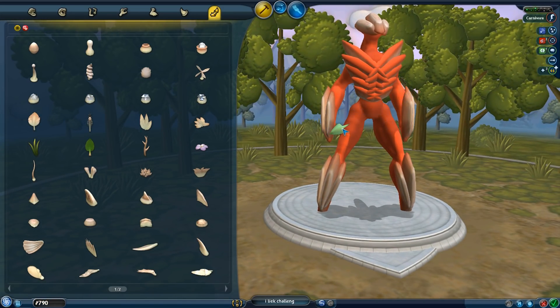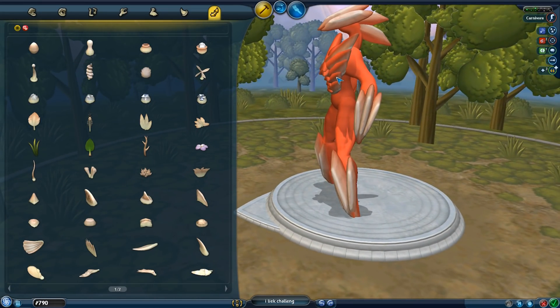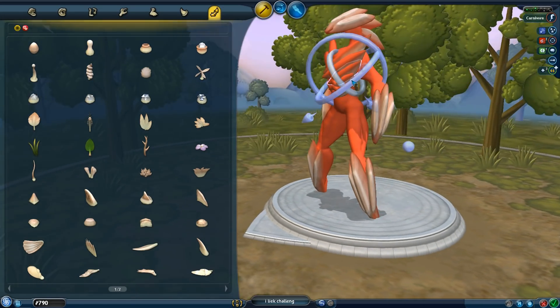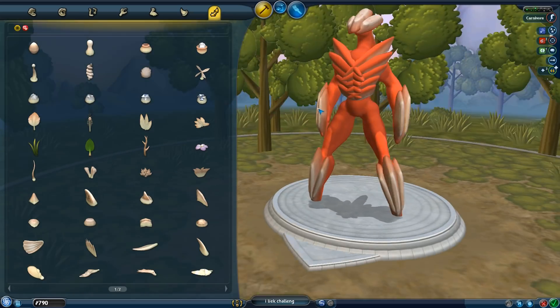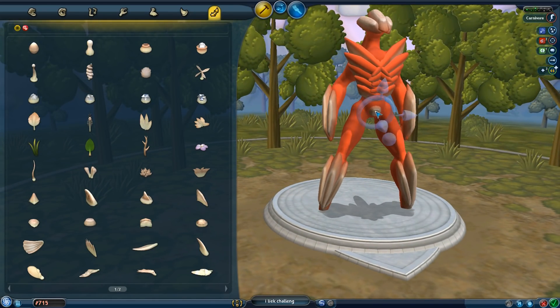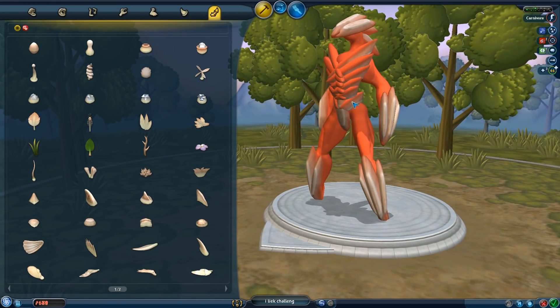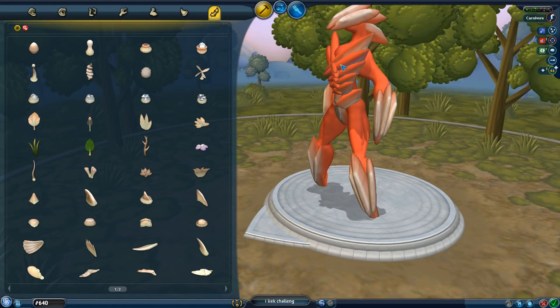I'm pretty much going to be experimenting to be honest - not really sure what I'm doing, but that is the joy of Spore. You can always just make a thing and see how it goes. I've always recommended experimenting because you never know what you get unless you try. Try using things in a way you never normally would - sometimes you get amazing results. Obligatory crotch pad too, because for some reason that always just looks better on humanoid creatures.